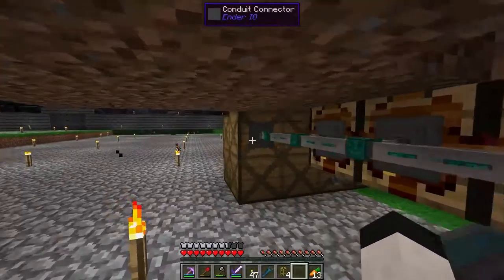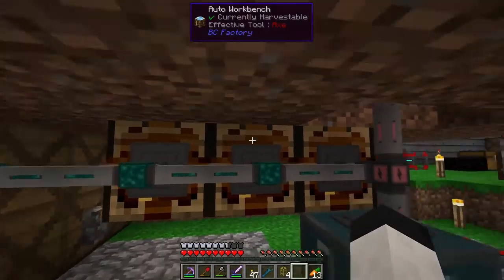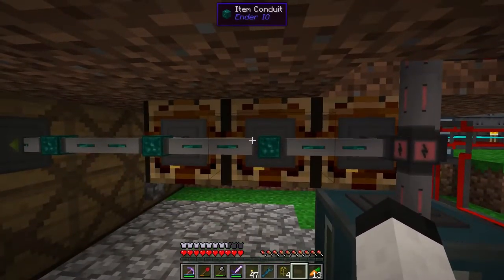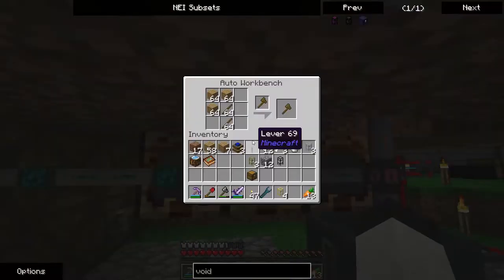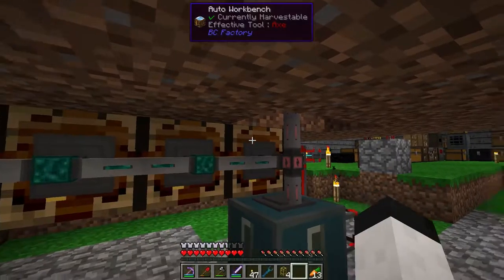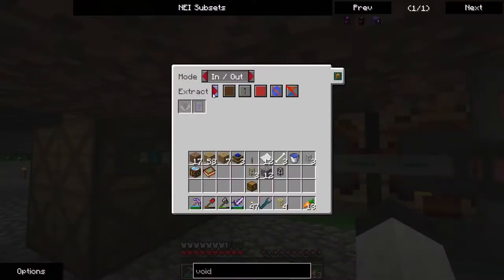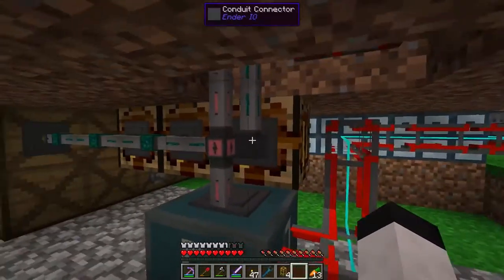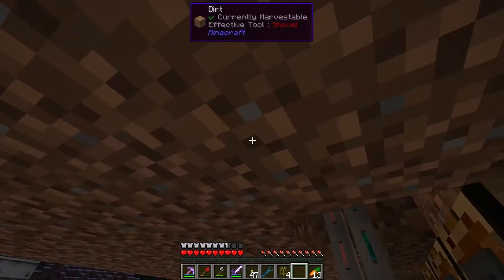I've got this running. I have this inserting on green and extracting on brown. This is inserting on brown and also extracting on brown. And then this is extracting on blue. This is inserting on blue and extracting on green. And this is inserting on green. So green will go here and here, that will extract into brown which will go here and out of here back into here. And then this will extract on blue and go back up into there. So it'll only make axes as it needs to. These will of course stockpile up on resources.